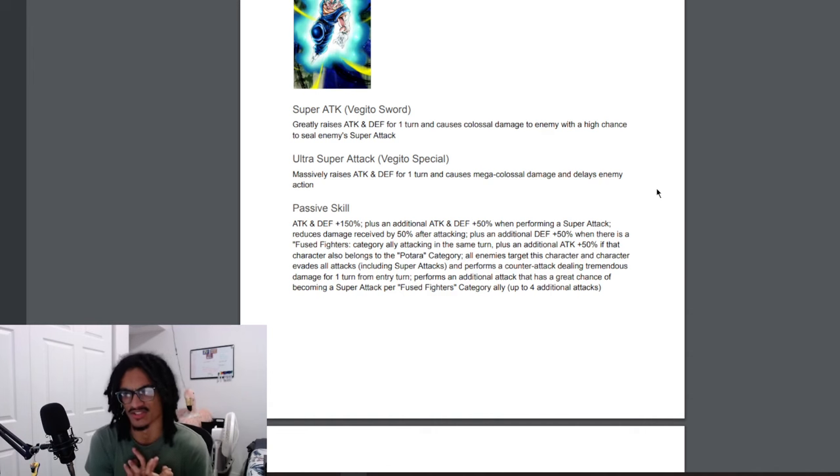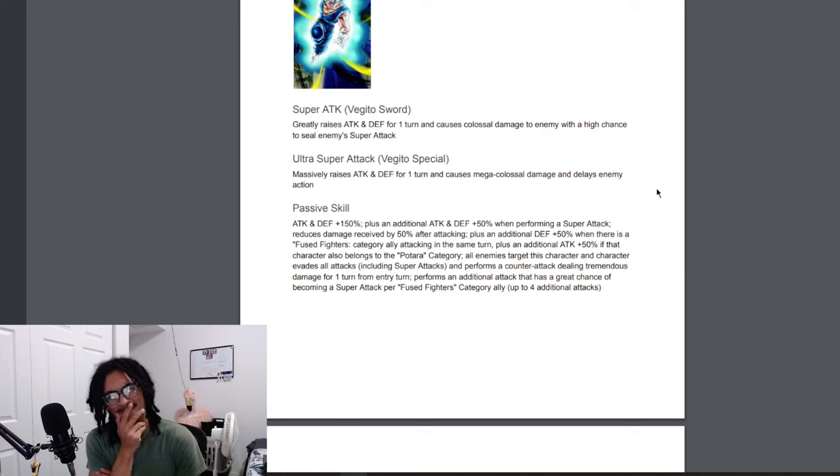That guaranteed dodge and counter is incredible — basically Tech UI before Tech UI existed. After that first turn, sit him in slot two with that 50% damage reduction after attacking and the attack and defense buffs from his passive and super attack effects. He can do up to four additional supers. Would I change anything about this post-transformation? Probably not. He doesn't start with any ki, but if you have a Potara/Fuse Fighters character right next to him he'll be fine on ki.